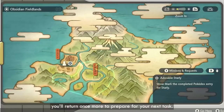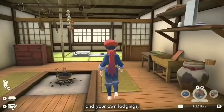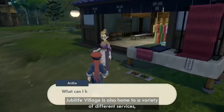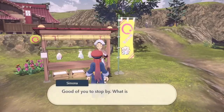After you finish your survey work, you'll return once more to prepare for your next task. Along with the headquarters of the Galaxy Team and your own lodgings, Jubilife Village is also home to a variety of different services, such as the Clothier, the Craftworks, and the Trading Post, where you can trade Pokémon with other players.